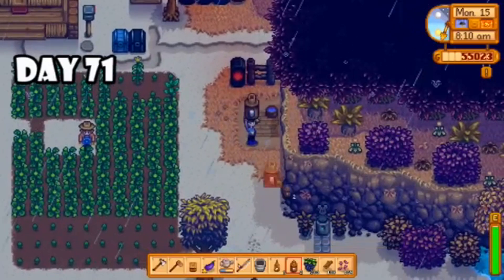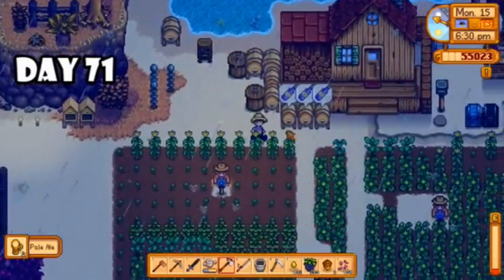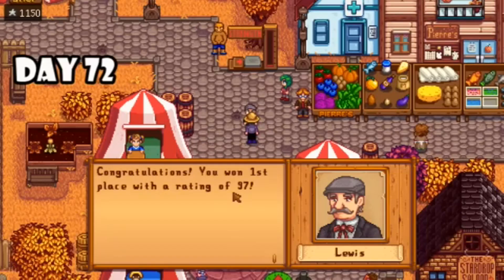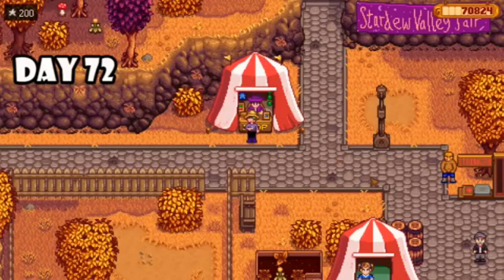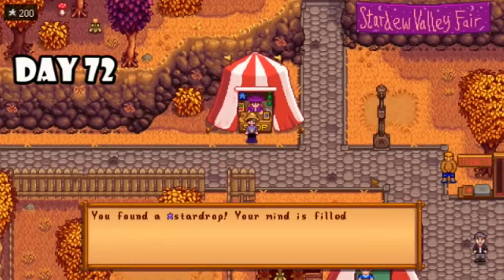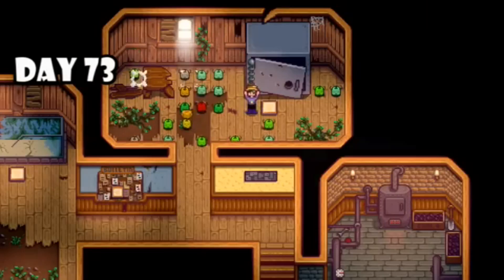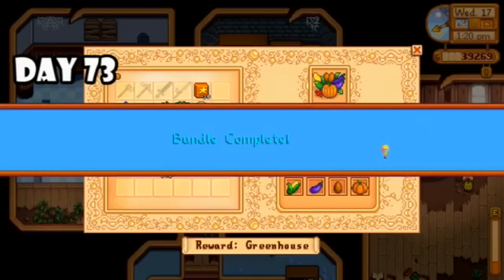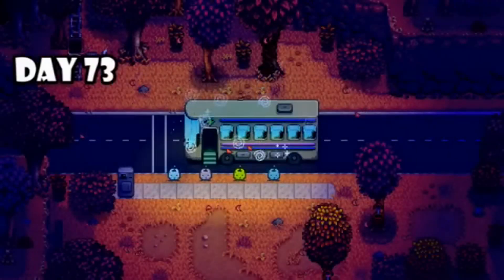Day seventy-one I made some mayonnaise and cheese makers so I could really capitalize on that new artisan profession, and I ended up having a harvest for some pale ale and some more wine. Day seventy-two it was time for the fair — I won the display challenge and then gambled all of my coins to get over 2,000. I earned my first star drop, which is going to be really helpful with energy — and as expected from a basic surfer, his favorite thing was waves. Day seventy-three I decided to finish the vault room — I did all three bundles and also completed the fall crops bundle.